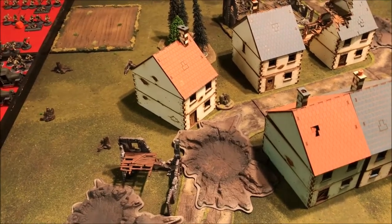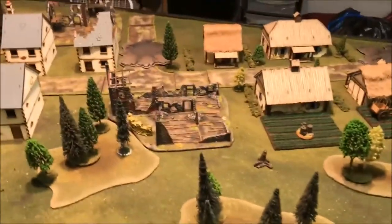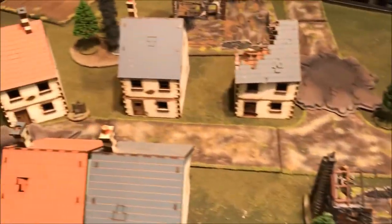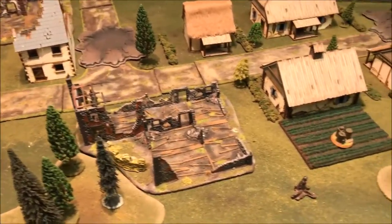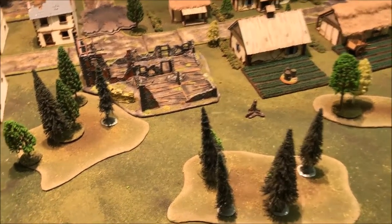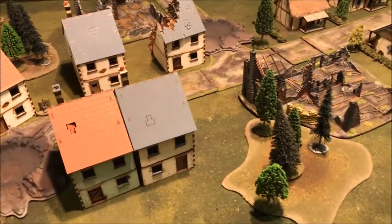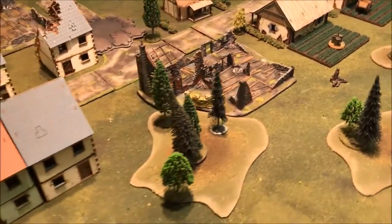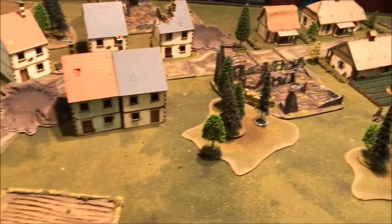The mission has three objectives: one in the center and one on each side, all along the center line. The middle one is worth two points and the two side ones are worth one point each. You claim them by touching them — you still hold it after moving away until an enemy touches it. Whoever controls it at the end of the turn gets the points, tallied up each turn.